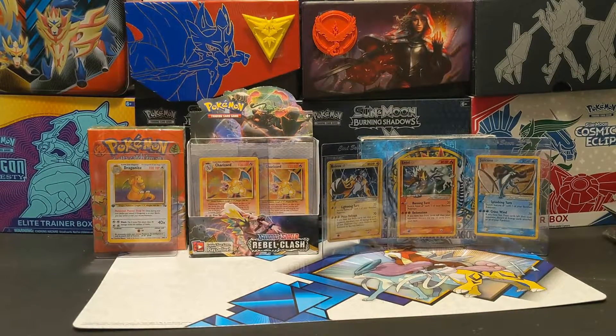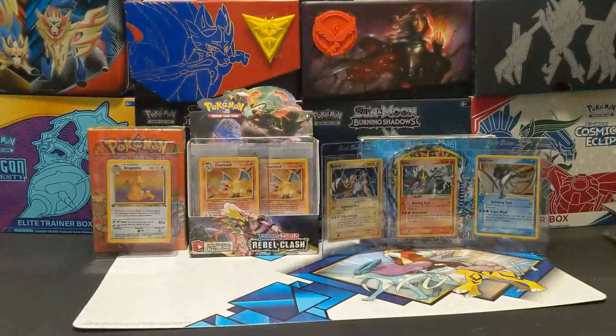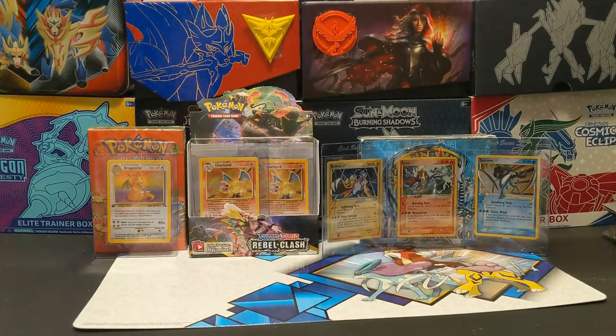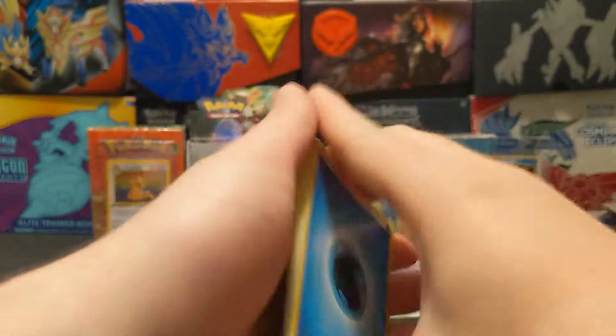We still got the GX box. You can hear my cat going after her box again like in my last video. I actually have a Snorlax coming in — I don't know when it's going to arrive — as well as two more Pidgeot no-symbols. I'll be sending those off to PSA and I'll be looking around to see if I can find more no-symbols to finish my collection.